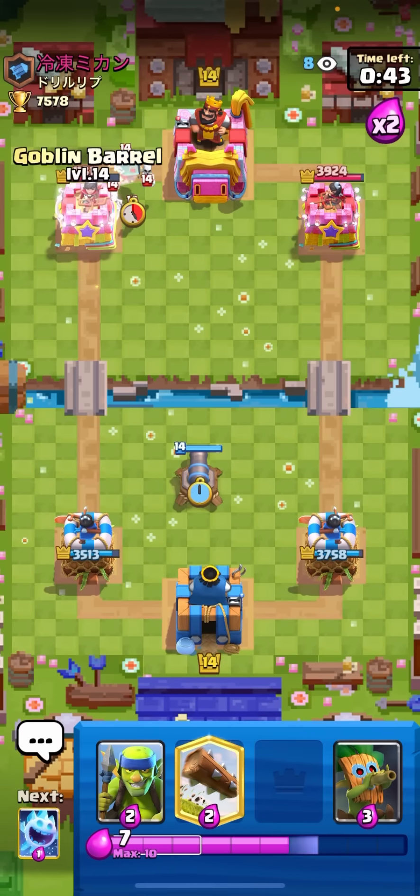Alright, I'm against this guy who I know plays mighty miner log bait - going off with a goblin barrel. He didn't have log - nice! Going spear goblins on the fire spirit. Perfect start, he didn't even have log in cycle. Maybe predict a princess - okay, he logged in the front, hits two, and then mighty miner for the back one so I'm only taking one goblin hit. He over-committed but he did that because he's down damage and knows he needs to make a comeback.